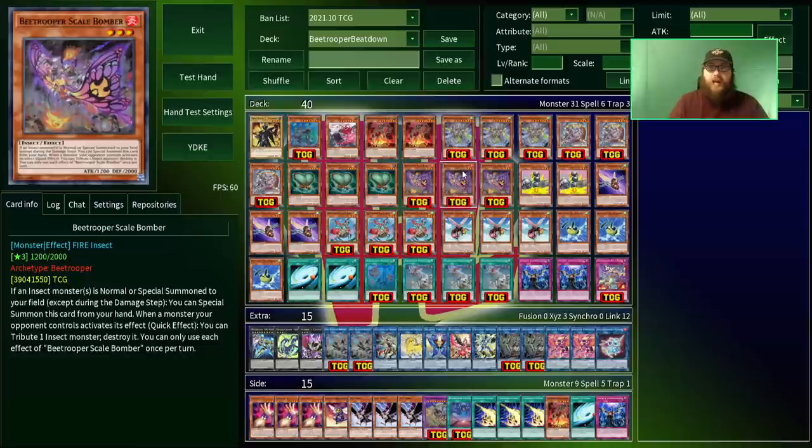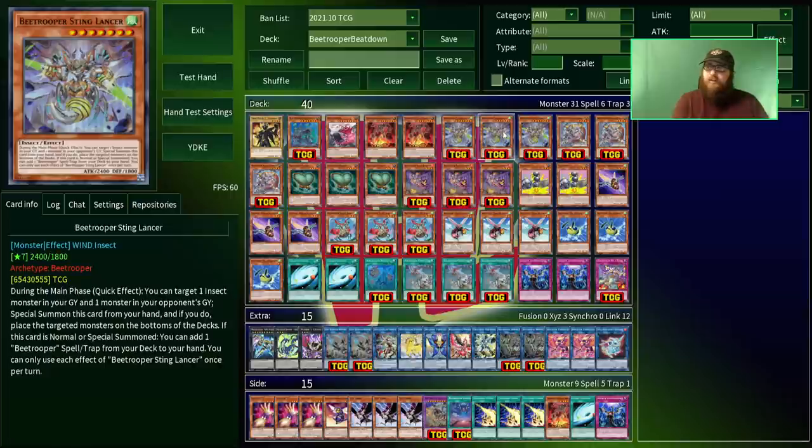B-Trooper Scale Bomber says when an insect is normal or special summoned, you can summon this from your hand. Also, when your opponent's monster activates its effect, you can tribute one insect monster including itself to destroy that monster. It doesn't negate the effect — it works kind of like Ghost Ogre, just getting it off the field. It's really unique in that you have this card that is both an extender but also something you can just leave on the field when it goes over to your opponent's turn and have an additional bit of interaction.